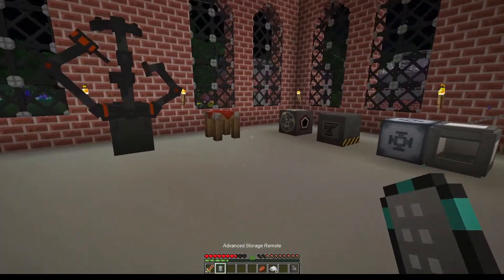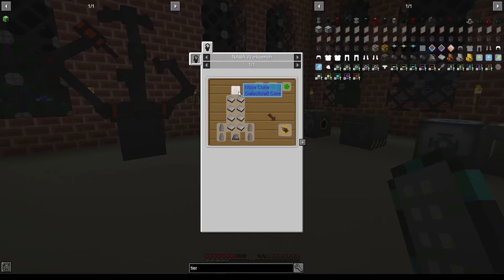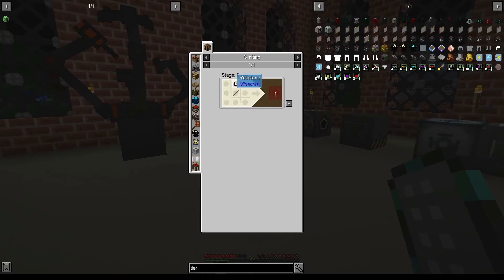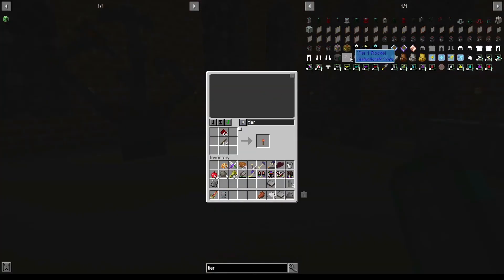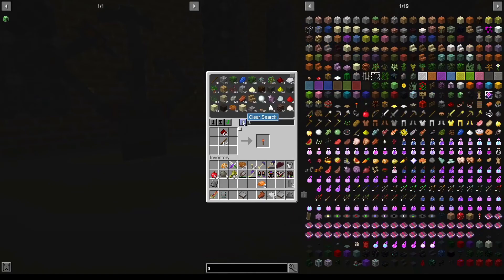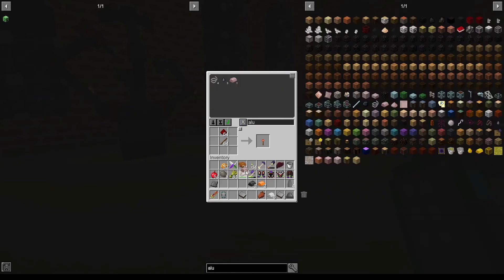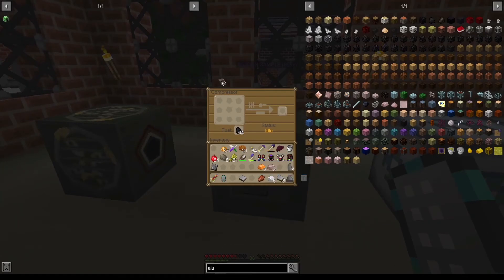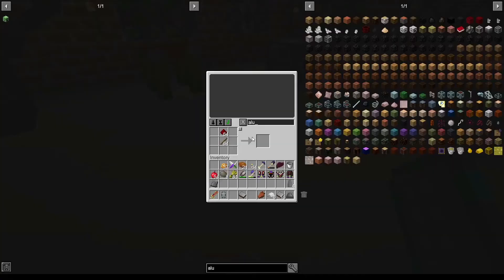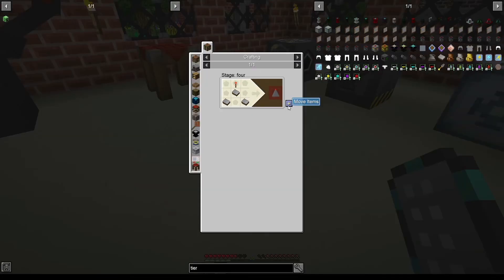The only part that is missing is the nose cone. For the nose cone we need one redstone torch — I hope I have this — perfect! And then three more heavy duty plates: one is left, so I need two more bronze, two more steel, and two more aluminium. Then we are finished and ready to craft our tier one rocket. All of our heavy duty plates are prepared and the only thing left is to craft our rocket nose.